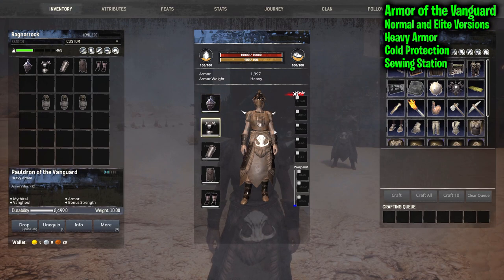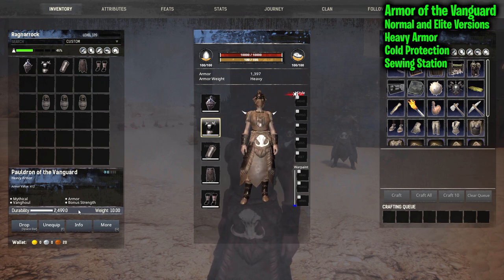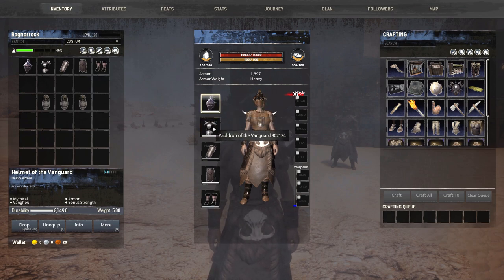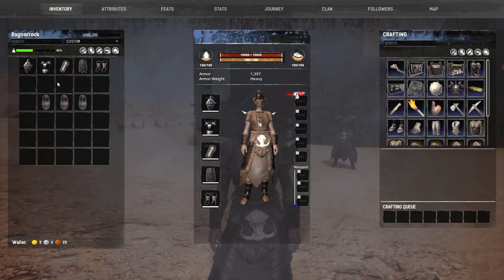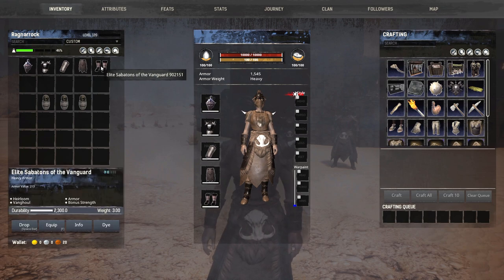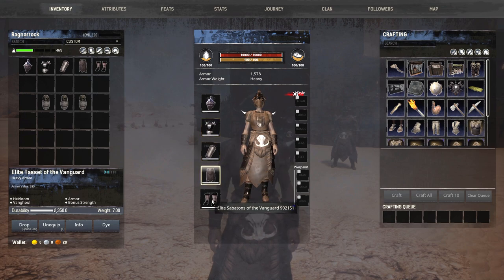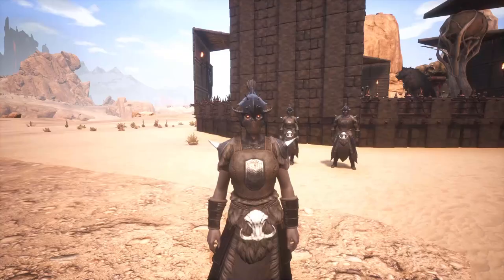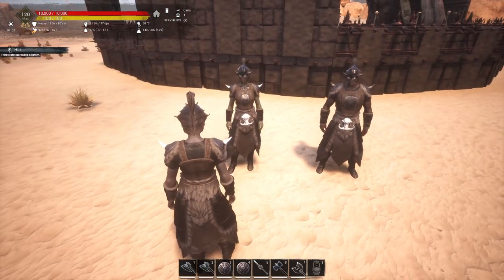Here we have the Armor of the Vanguard — I definitely like it. It's kind of cool to have a heavy armor for the Van Ghoul. They are beefier and don't really need the armor, but it's nice to know they can arm up if they need to. It gives cold protection and bonus strength. This is the normal variant; we do have an elite variant. The normal gives plus 12 to strength, the elite gives plus 15. There's no visual difference between the two — the models are exactly the same.